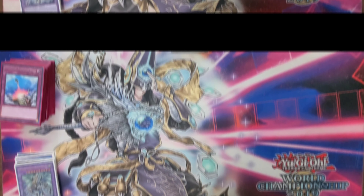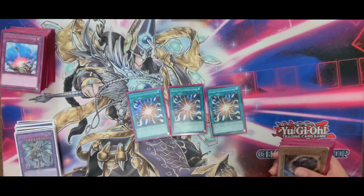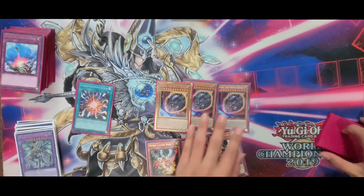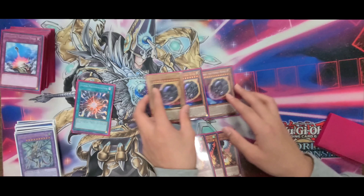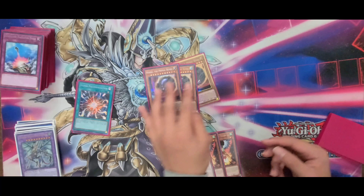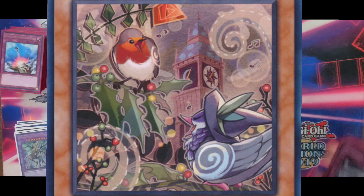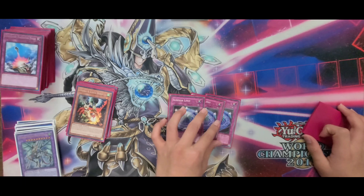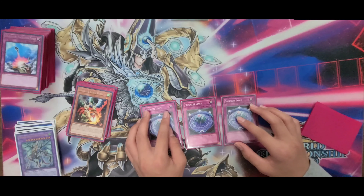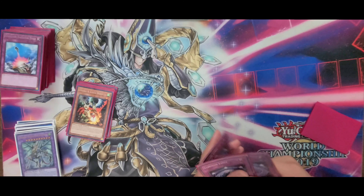Now for the side deck — pretty standard, nothing special. 3 Super Poly is really good, especially against Branded or anything like that. 3 Nib for combo-heavy decks, and 3 Droll — good against decks like Pirelli and Runic. Summon Limit is a really good card that I don't see many people put in their side. It's kind of like Skill Drain: really good if you draw it, and if you don't, it still doesn't hurt your deck that much. If you have a full combo, you combo them and then activate Summon Limit.